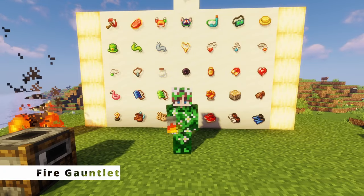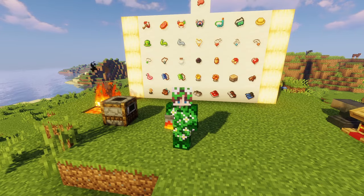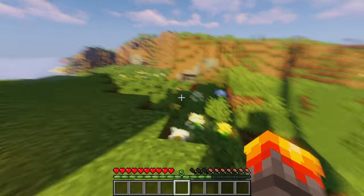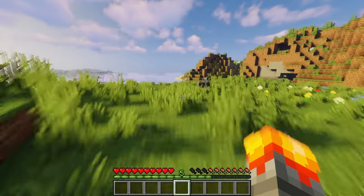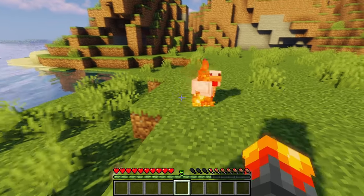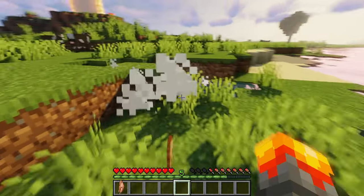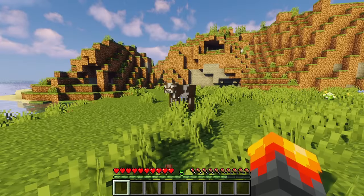Next up is another cool glove — the fire gauntlet. It looks awesome on your hand and you can pretty much guess what it will do: when you hit an enemy with it, it'll light them on fire. I feel bad for the cows so I'll go for this chicken over here — punch it and it should catch on fire. That worked out really well — it dropped some cooked meat too!